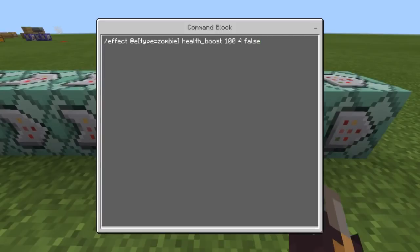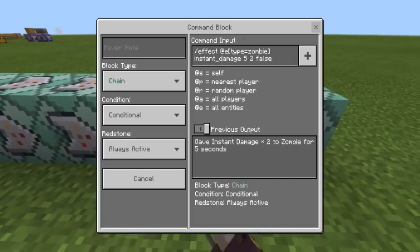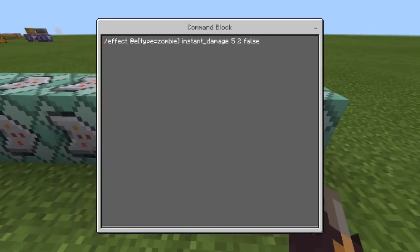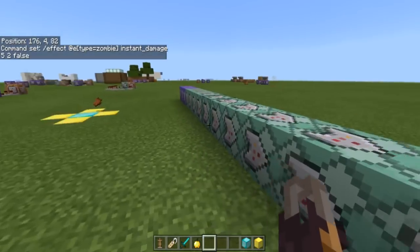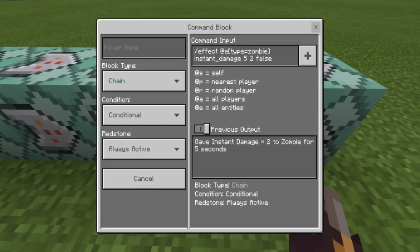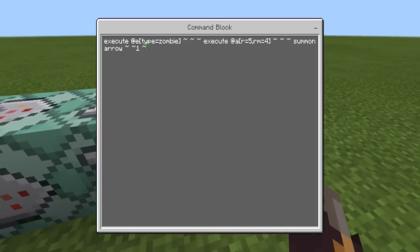This command gives a health boost of 100 seconds at level four, which gives him a high health boost. Then you need this command that heals the zombie — because he's undead, instant damage acts like a healing potion. It heals him with harming level five two. Basically, whenever you give the zombie health boost, he doesn't regenerate those extra hearts on his own, so adding this potion effect heals those hearts because he is undead, making him take longer to kill.